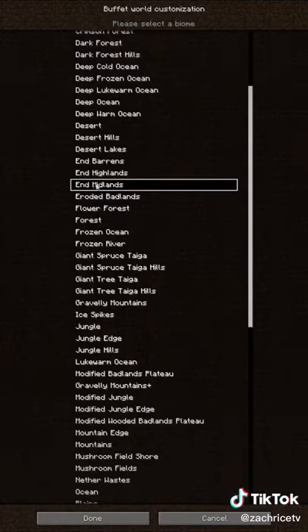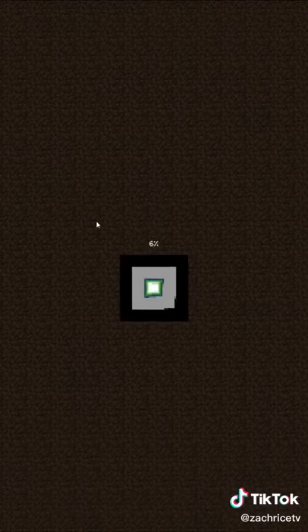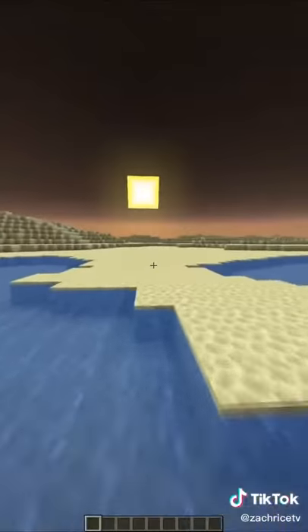You can make the normal overworld look like the End if you choose one of the end biomes in the single biome menu. Oh my god, I wrote that and it doesn't even make sense.